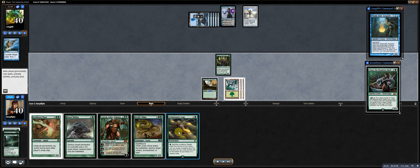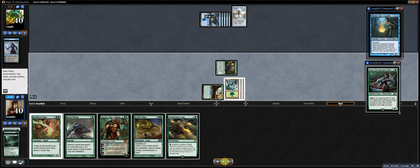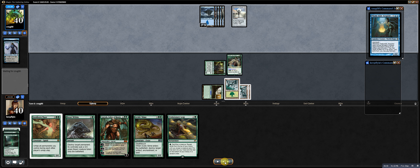I draw Evolutionary Leap — not bad. Oran Reef is the choice for the flood counter, though it's going to come back to bite me in a moment. I decide to deploy Yisan this turn: get in, kill Tezzeret, then deploy Yisan. Turn 6 Yisan — not very exciting, but he's been dictating the pace of this game and my lack of mana is the real limiting factor.